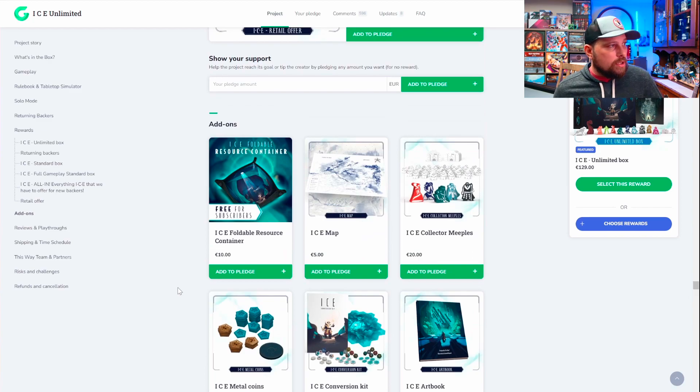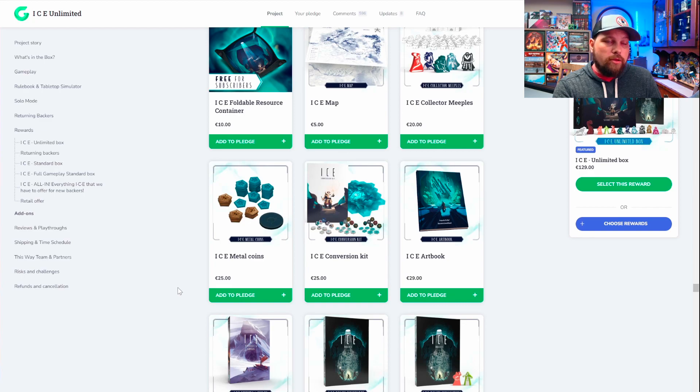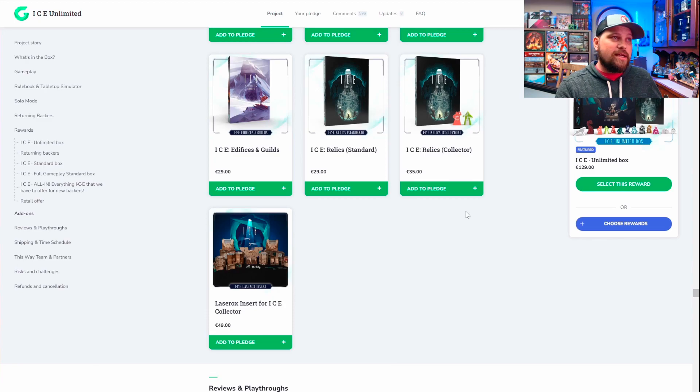They've got a resource container add-on, collector meeples, metal coins, a conversion kit if you already have the game and just want to bring it up to second edition, and a laser rocks insert for ice collectors. Inserts and getting games to the table are always a big deal to me, so we'll have to see if it's worth it. That's also a conversation to have during the Tabletop Simulator play — whether this game absolutely needs a better storage solution.